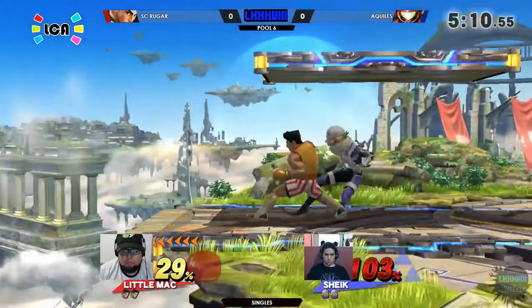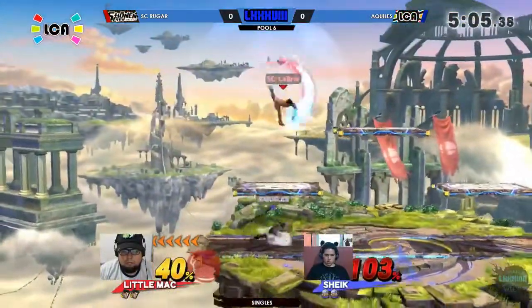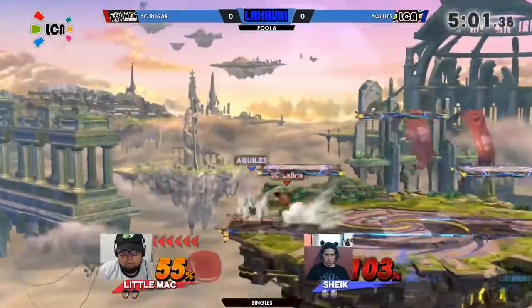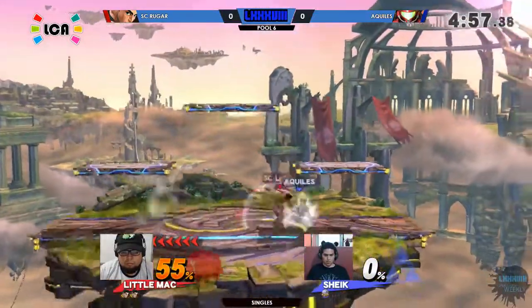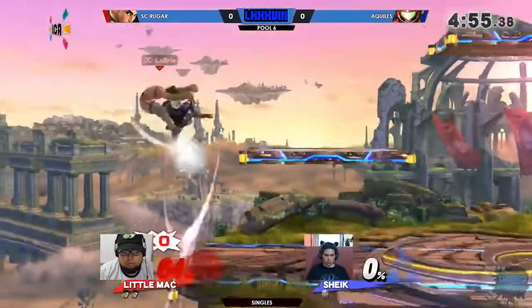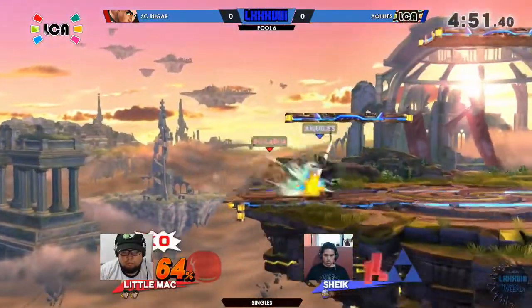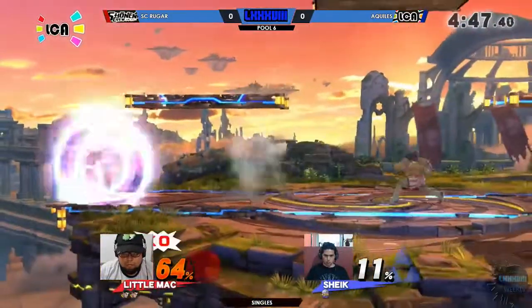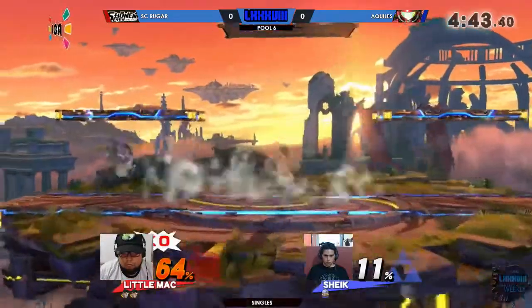Sheik aprendiendo un poco del estilo de juego de Ruger, aprovechando, tratando de aprovechar este neutral de Sheik, y potencialmente sacarlo del escenario. Sin embargo, Little Mac también es conocido por estos jabs; cualquier golpe de Little Mac pega bastante duro, hay que tener cierto cuidado para entrar. Ruger está buscando acumular un poco más de daño para conectar el KO Punch, y Sheik lo sabe.